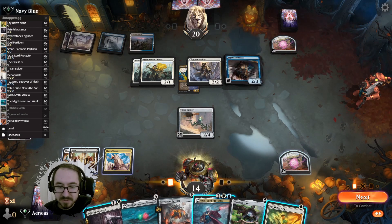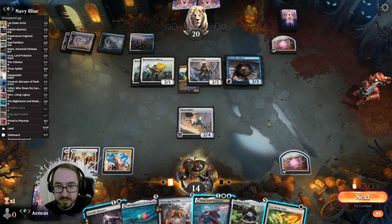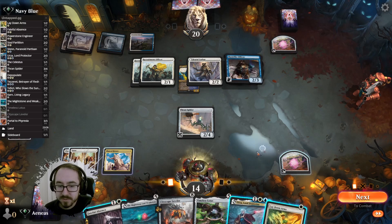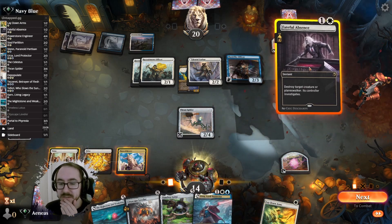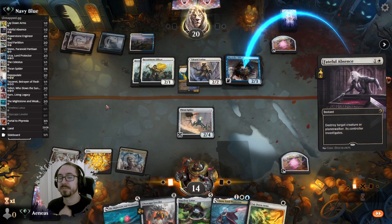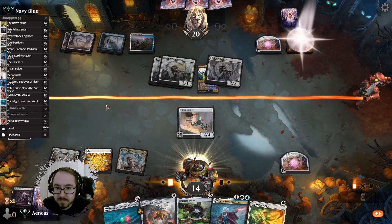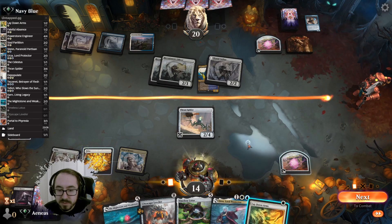We can start killing some of their stuff — we have two options. We can kill only the Recruitment Officer, but we can't cast Lay Down Arms with our mana unfortunately. I guess we should kill the Sky Strike Officer. I'm not sure if I want to play Lay Down Arms now — I could save it. Right now I can only kill the Recruitment Officer, which doesn't seem very good, so I'll wait.